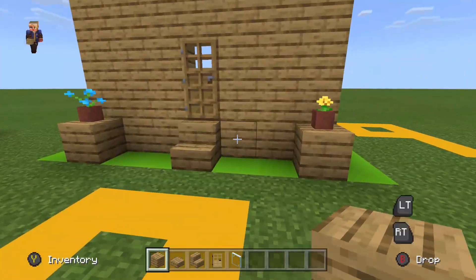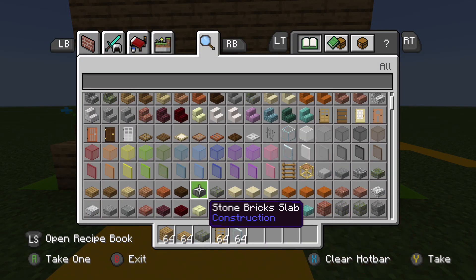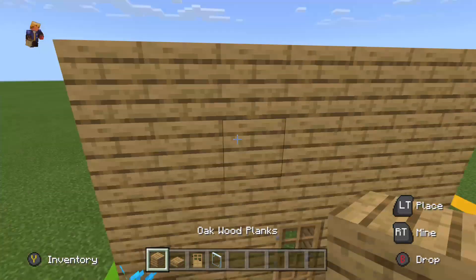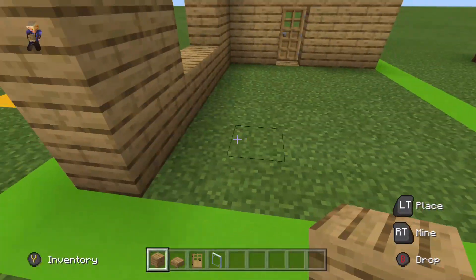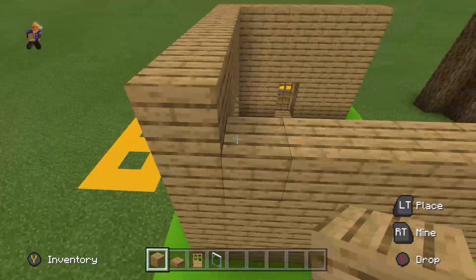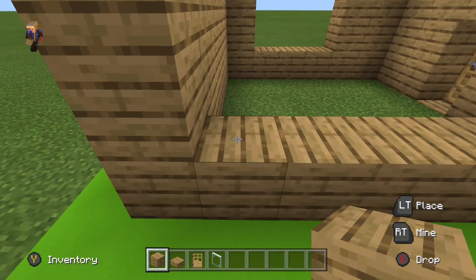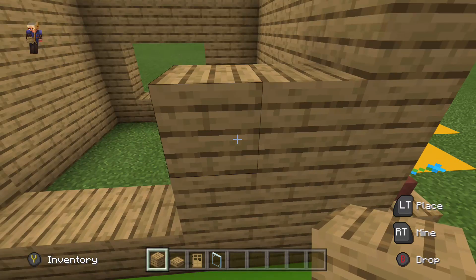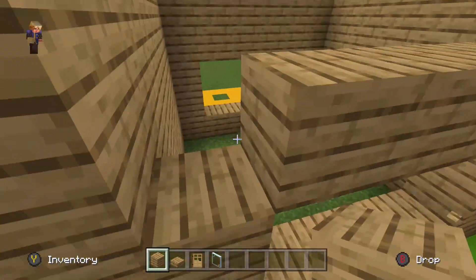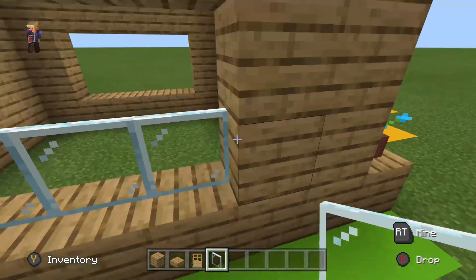We need to add an extra layer there. This side is just all oak — there are no windows on this side. Do the same, copying from this side, unless you want to do four there. Now all I need to do is fill the windows with glass pane.